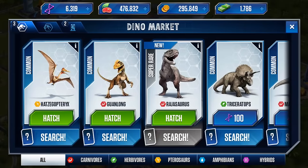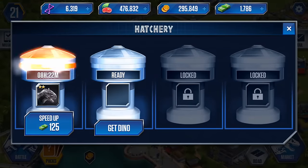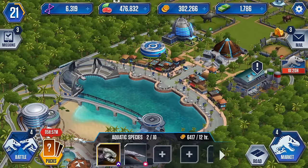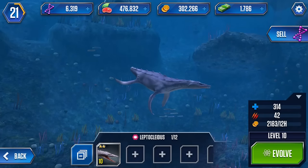Go on, you can go join your mini brothers and sisters because I've got quite a few of you. In the market, this is the super rare I won last night - our Raja. We're going to put him in to start hatching. Hopefully that'll go well.